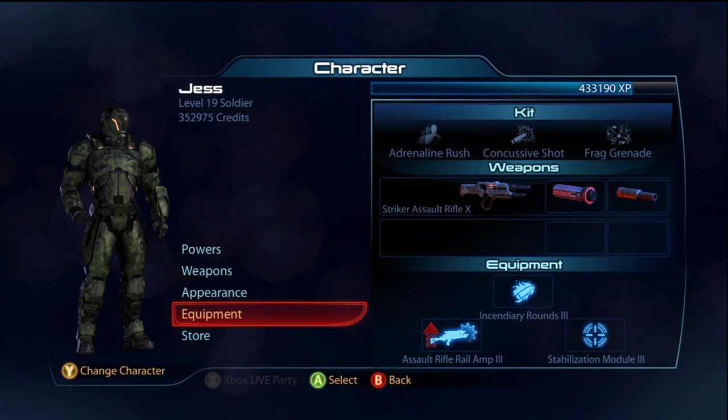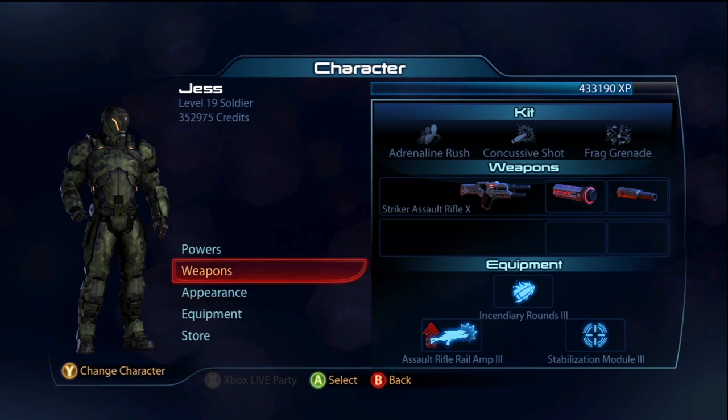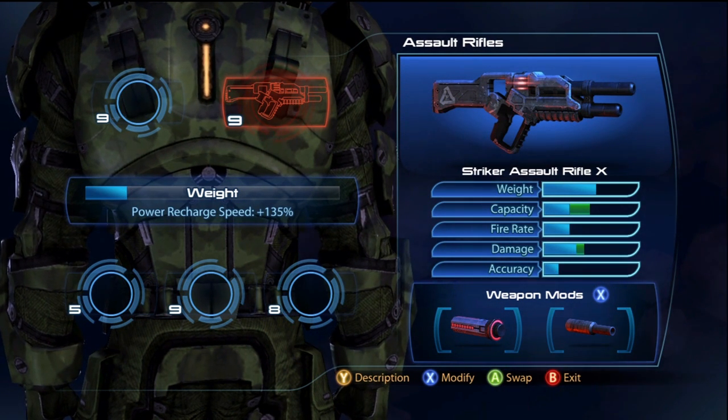Hey, what's up everybody? Jumpin' here. Today I'm going to be bringing you another Mass Effect 3 gameplay commentary. Today I'm going to be using a kind of special gun — it's going to be the Striker Assault Rifle. I decided to go ahead and do this gun because I've had some requests for it, and I really love this gun. It's actually a lot of fun to use.